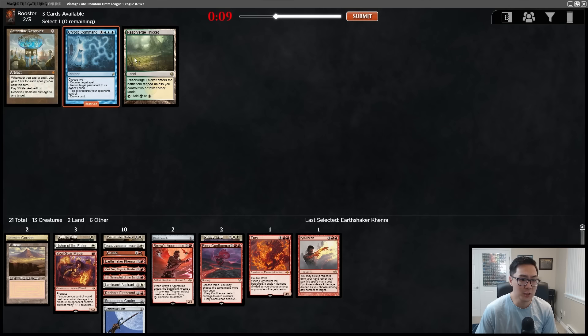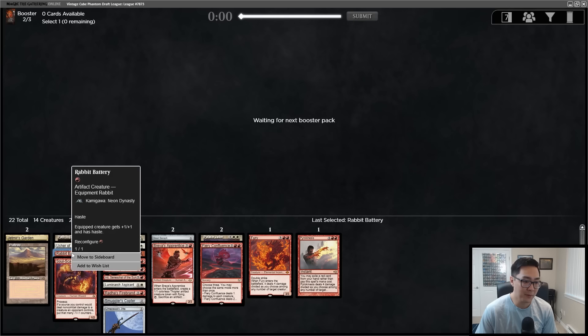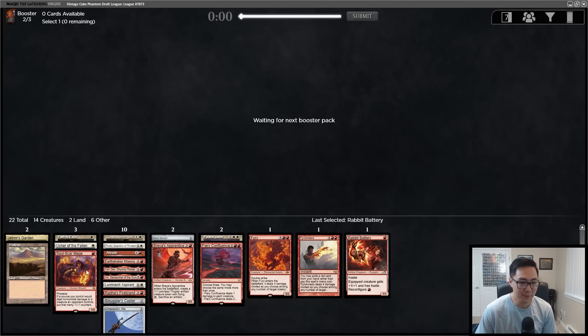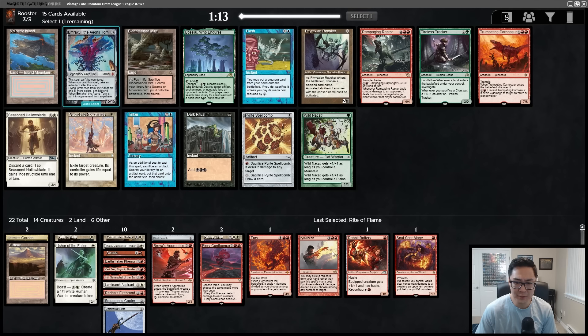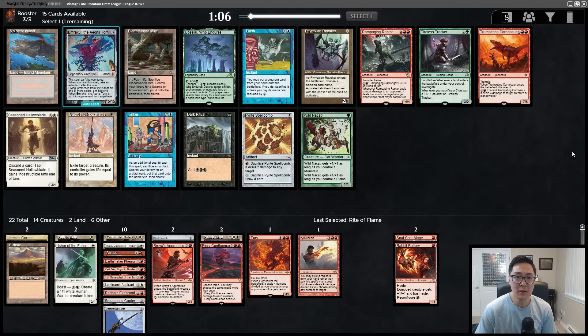There's a Rabid Battery — I'm not a big fan, but it might be better than Soul-Scar Mage. They're both kind of mediocre. I like Soul-Scar Mage more in mono red decks that play more spells, but we only have about five spells right now. Both of these one-drops are kind of weak. But this pack has Bloodstained Mire and Swords to Plowshares — Swords is the best removal spell in the entire format. I'm taking Swords and we'll have two of the premier one-mana removal spells.